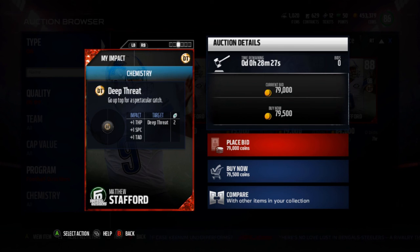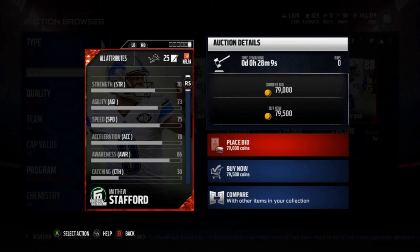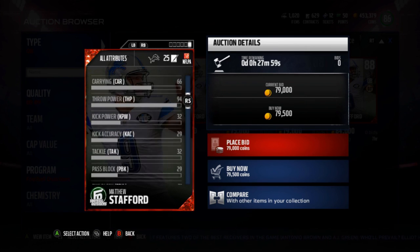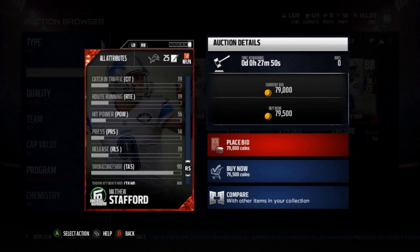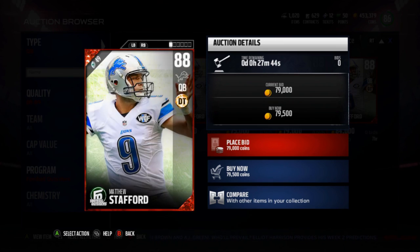He has the deep threat chemistry, which is actually nice — though a lot of quarterbacks are getting deep threat chemistry, which can be annoying if you want to run other chemistries. He got this card for leading all quarterbacks with 197 DYAR in week one: 31 of 39, 340 yards, three touchdowns, no interceptions. Like linemen, the really important stats are all on the back of the card.